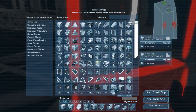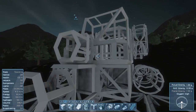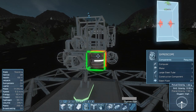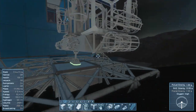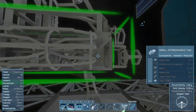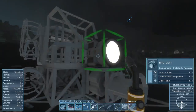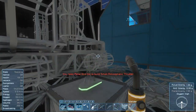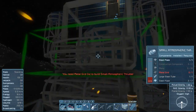Let's weld everything together and see what materials we need. We need motors — 18 for each thruster, and we have 10 thrusters, which means 180 motors total. That's a lot. Let's jump in and get some motors from storage.